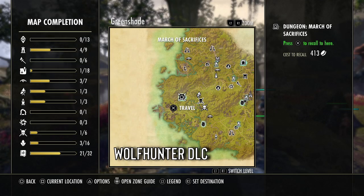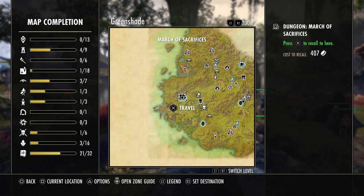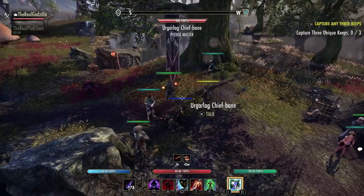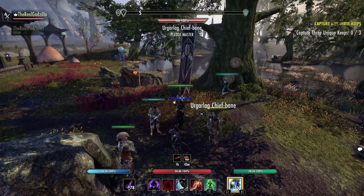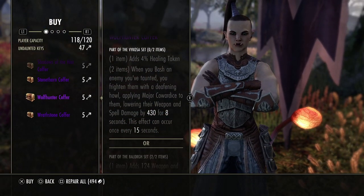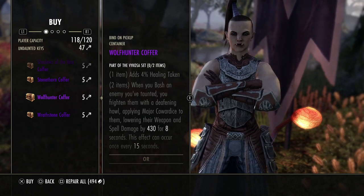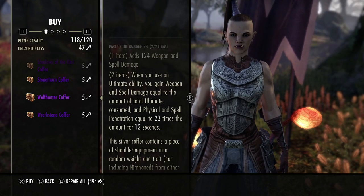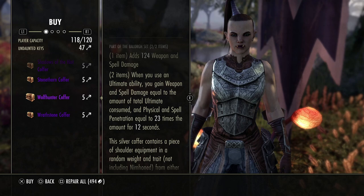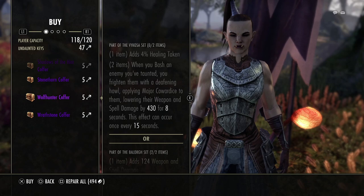In order to get Balor, you have to have the Wolf Hunter DLC. You go to Greenshade and travel into March of Sacrifices. Do this dungeon on Veteran and the last boss will drop the helmet. To get the shoulder, you have to go to Ergalog the Chief Bane — she's in every single Undaunted Enclave area. You talk to her and buy the shoulders with Undaunted Keys. They cost five keys and you have a chance to get a Vycosa shoulder or a Balor shoulder — it is random whichever one you get.